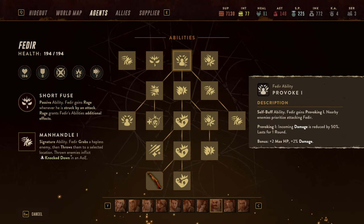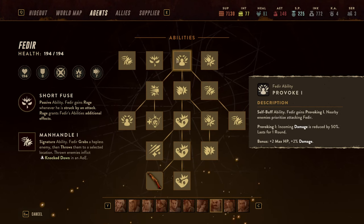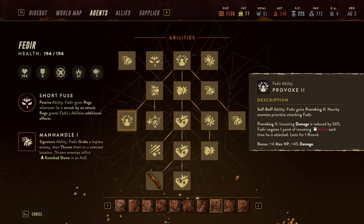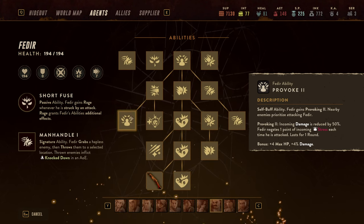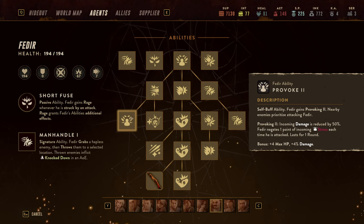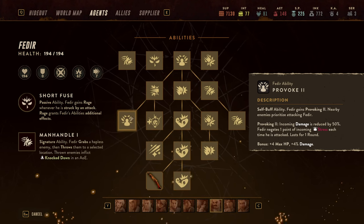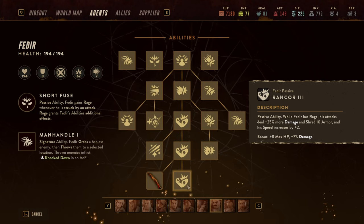How do you get Rage and how do you get enemies to attack you? The answer is in the Provoke skill — Provoke 1 and later Provoke 2. Provoke is a self-buff where Fedir receives 50% less damage for one round, and with level two Provoke he also negates one point of incoming stress each time he's attacked. He provokes nearby enemies in roughly a six-tile AoE, so he just needs to stand in the middle of enemies — they attack him, he shrugs off most damage, reduces stress, and gains Rage.